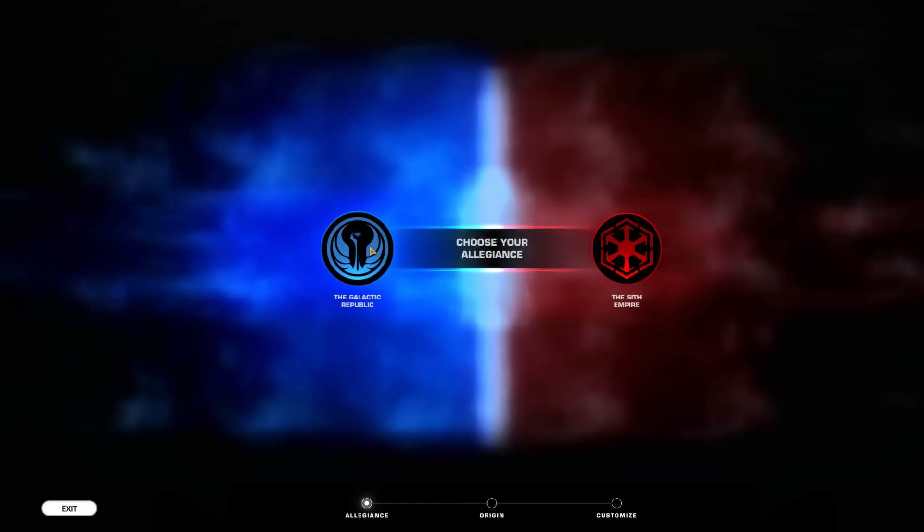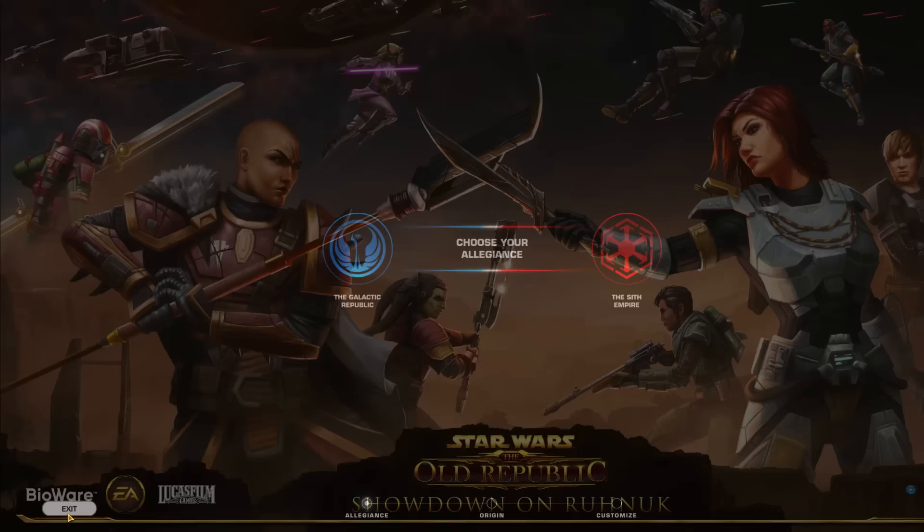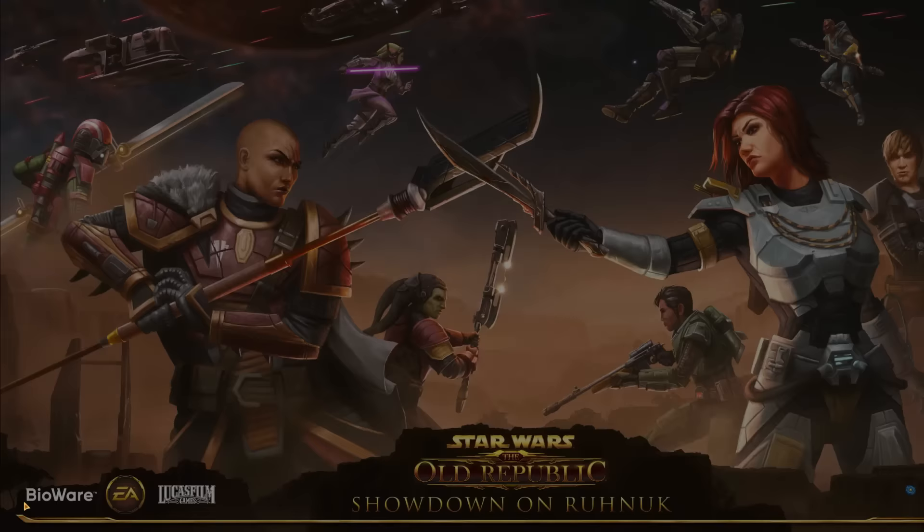Tip 2: Your first step will be to choose a server. When you go to create your character, the game will automatically choose one for you, but you can go back to the server selection screen and choose manually. Choose a server based on your location and language.